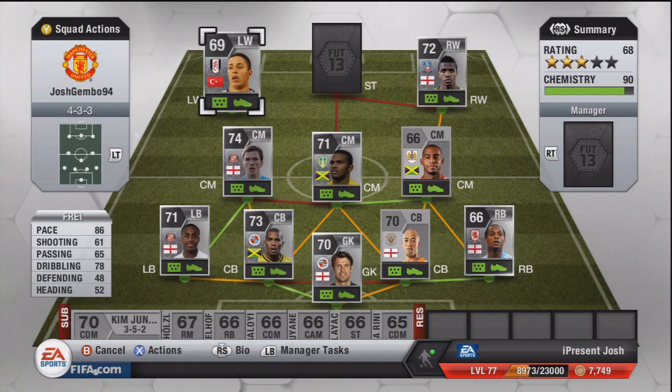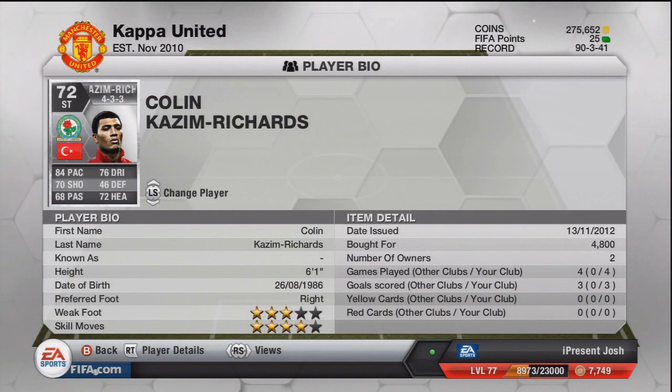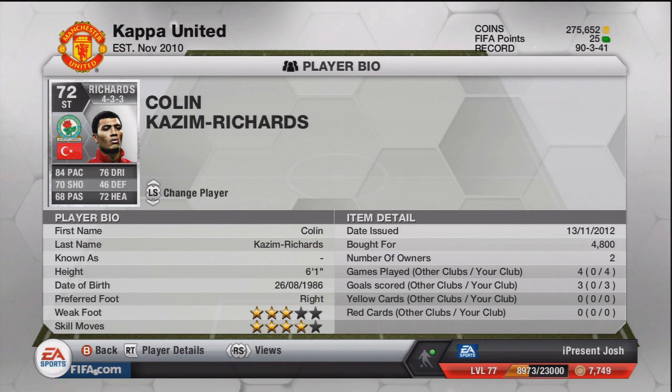Moving on to the striker — who completes this team with three links — it is Colin Kazim Richards, and he is by far the best striker I've probably ever used. I just really love him. 84 pace, 70 shooting, 68 passing, 76 dribbling, and 72 heading. This guy is just a monster. 6 foot 1 tall — good strength, good pace, good shooting, good dribbling. 3-star weak foot and 4-star skill moves — that is the main reason I bought him. He is just an absolute tank. 3 goals scored in 4 games, and he actually scored a really nice kick-up volley. 4.8k for him, and that has been the team.